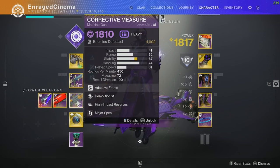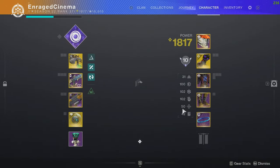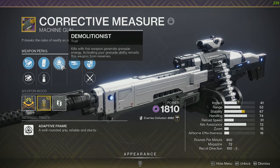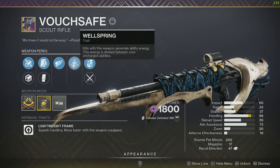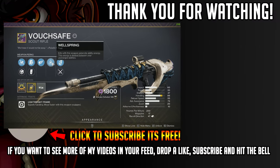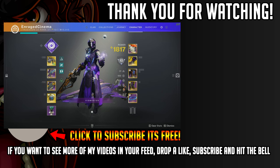For weapons, I really recommend weapons with Demolitionist to get back your grenade. Combined with Devour, both will be feeding you grenade energy constantly, meaning you'll almost never need to reload — a really great combination. Wellspring is also excellent here: the void souls tag enemies and debuff them, so on top of defeating them, Wellspring kills give ability energy across all your uncharged abilities. It's a really nice way to always be spamming your abilities. That's it for the build — hope you enjoyed, drop a like, subscribe if you're new, and I'll see you later!